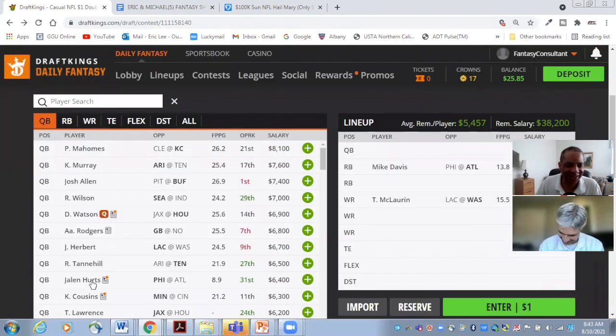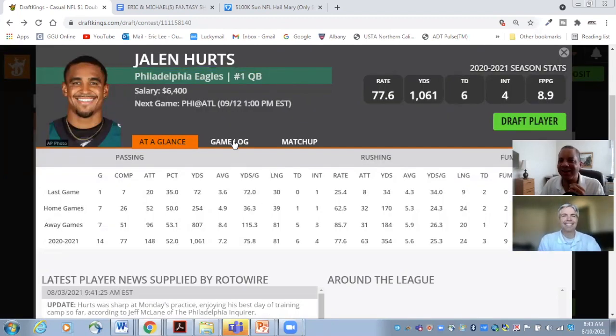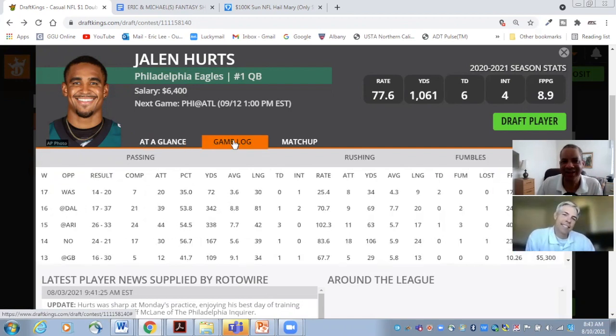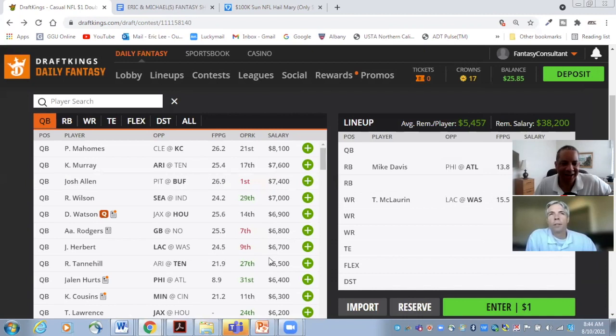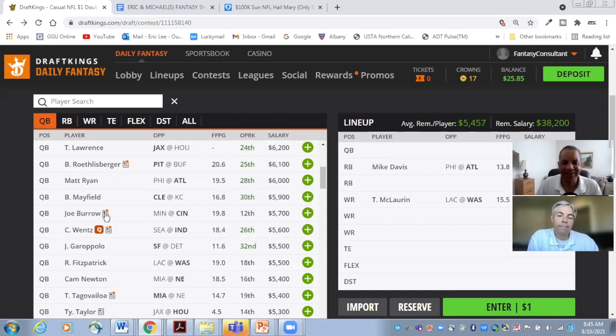Jalen Hurts is a guy who I think is better in fantasy than in real life. This guy is incredible because of what he does on the ground — he's six foot one, 223 pounds, like a running back back there. In his four starts, he averaged 68 rushing yards with three touchdowns. His matchup is a dream against Atlanta, who was the worst last year in the NFL against the pass. He has a shiny new weapon in Devonta Smith. At $6,400, I really like him as an option.